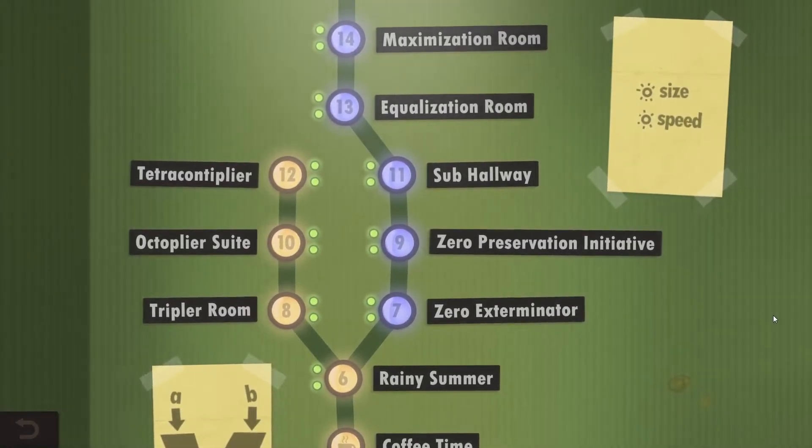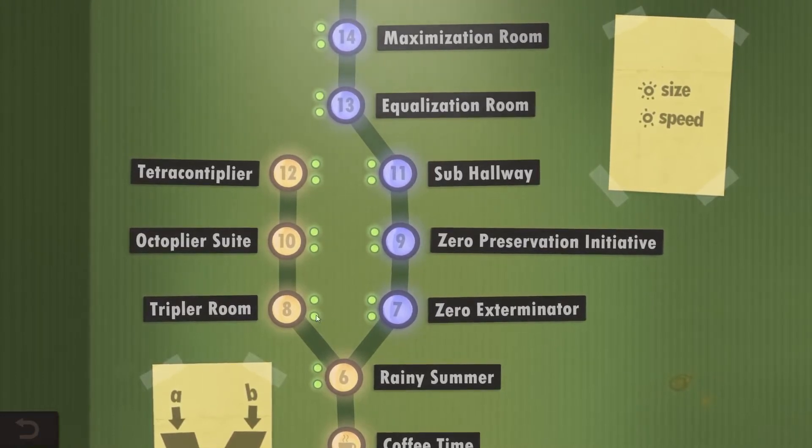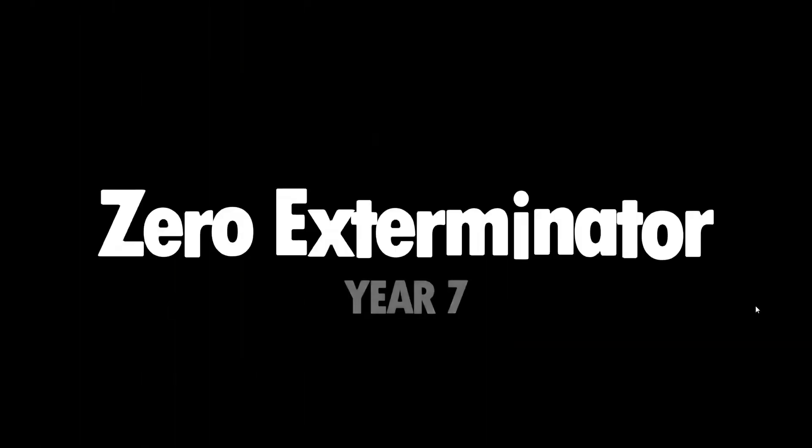Hello and welcome back everyone to Human Resource Machine. We are going to have a look at the 0x Terminator. I'm going to do them in order of the year number, so I'm going to hit the alternate path next time. But this time, 0x Terminator, year 7.